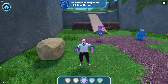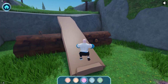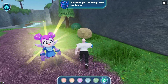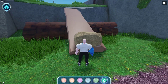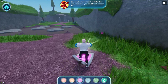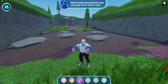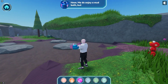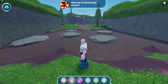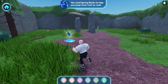We're almost to the pie! Me think it up this way! Strong arm — this helps you lift things that are heavy. You solved the problem! You used a heavy rock to hold them. Good choice. Spring boots help you jump from rock to rock. Uh-oh, a muddy swamp. Me do enjoy a mud bath, but not today. How are we going to get across? You solved the problem. You used spring boots to help you jump from rock to rock.